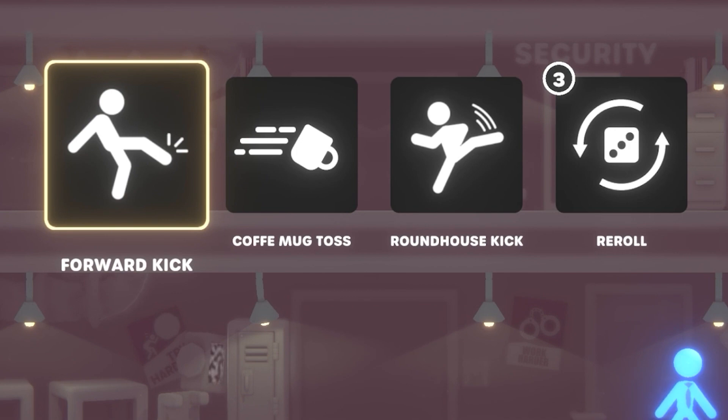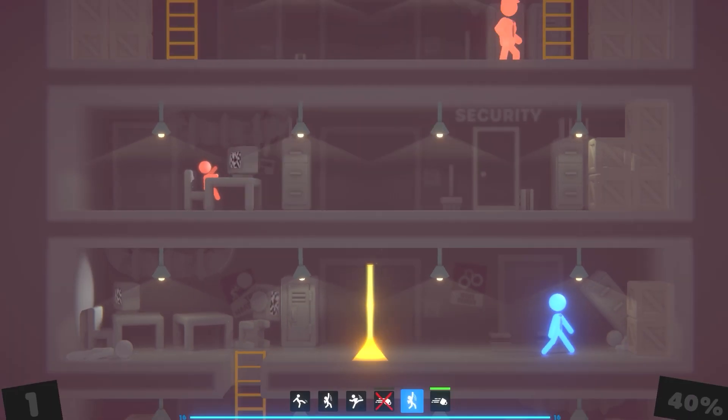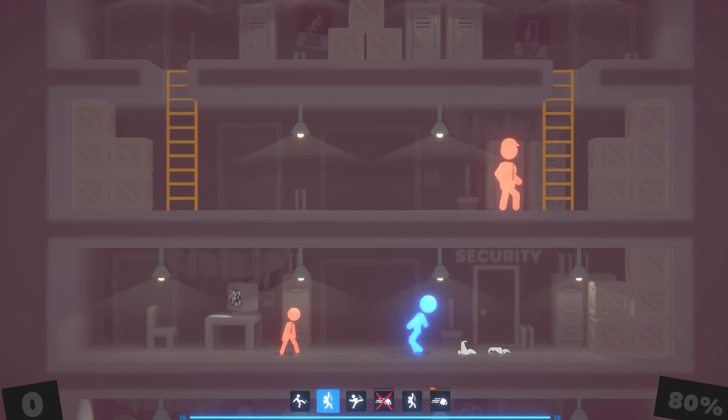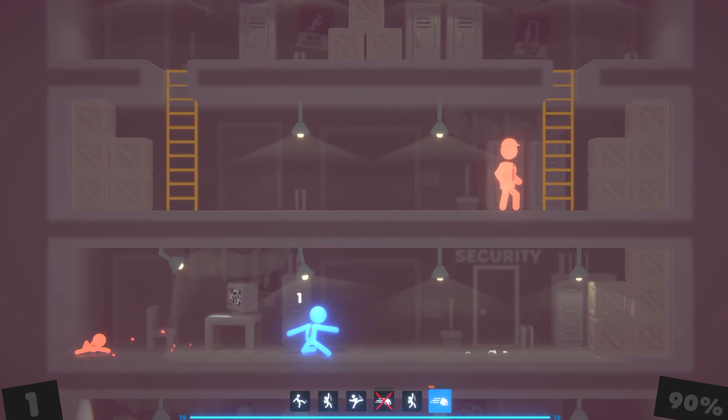Next upgrade is either the forward kick, the mug toss, or the roundhouse kick. I think I'm gonna add the mug toss because the ranged attack never hurts. Look how small this one is — I'm beating up a child with a tie. Children don't wear ties, it's obviously an imposter.